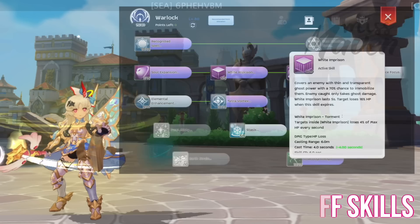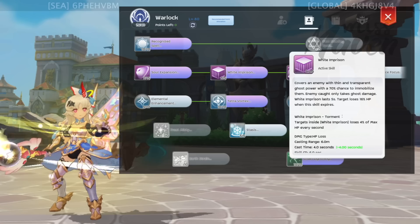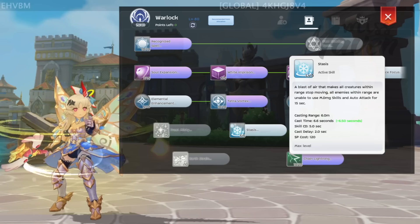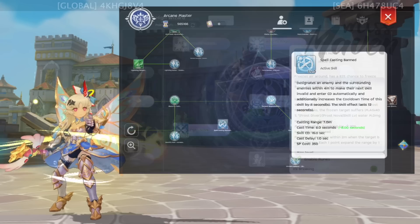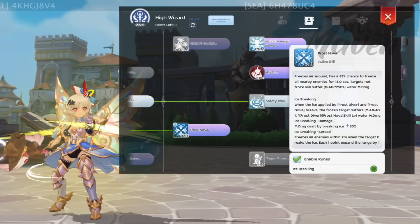For useful debuffs, we have White Imprison to immobilize enemies, make them only vulnerable to ghost damage or Tetra Vortex, and cause HP and SP loss. Stasis to prevent enemies from using magic damage skills and auto attacks — a good counterplay against another AM. Spellcasting Ban for increasing cooldown, which is good against skill spammers like Saints and Dorams. And Frost Nova for an 83% chance of freezing all nearby enemies for 15 seconds, with HP loss damage if they resist being frozen or the ice breaks.